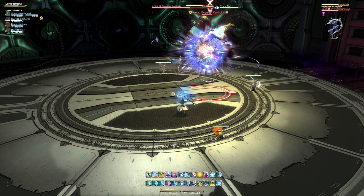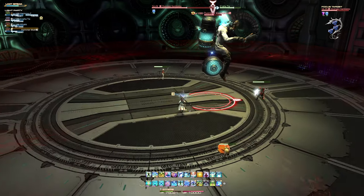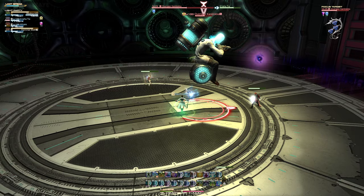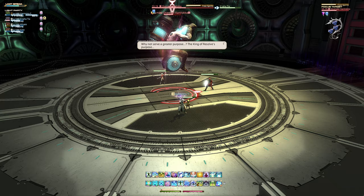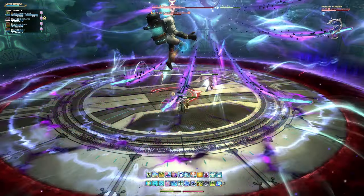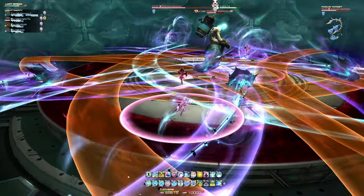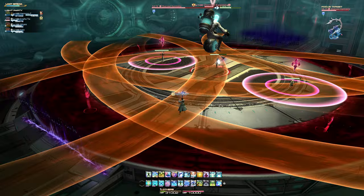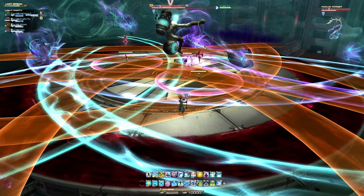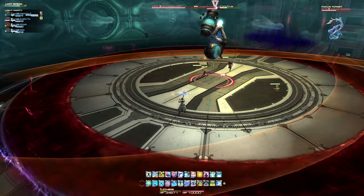Blood Burst is a group-wide attack that deals unavoidable damage to all party members — healers be ready! The boss will move towards the center of the battlefield and begin to cast Free Spirits once again. This time, however, there will be the addition of players randomly becoming the target of a circular area of effect for unavoidable damage. Spread out to prevent overlapping damage from one another, while also maneuvering between the arc-shaped area of effects as before.